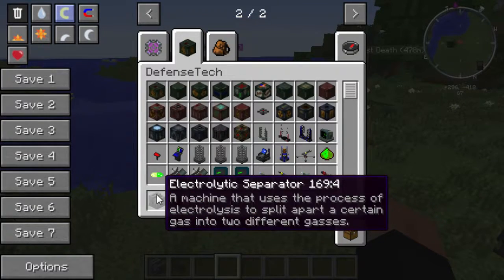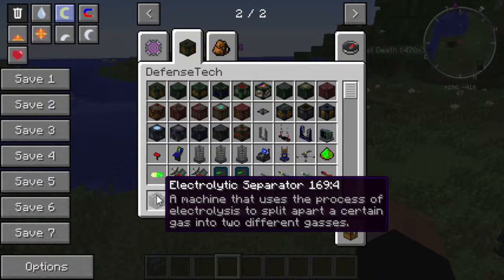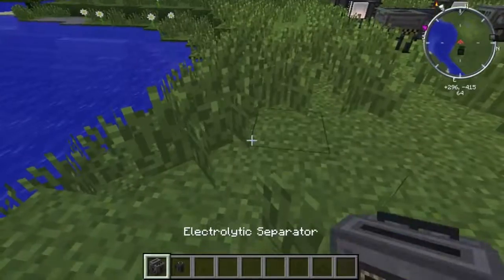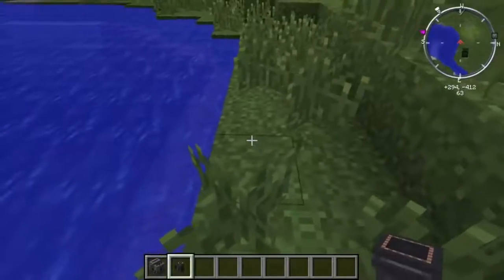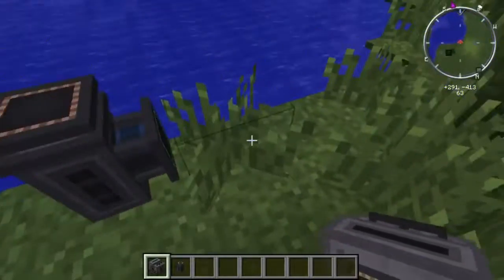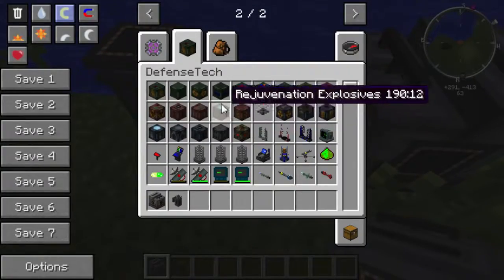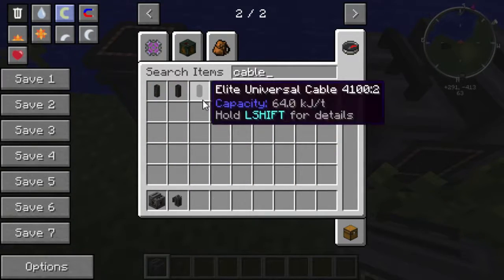The electrolytic separator splits a certain gas into two separate gases. Let me see if I can get this set up correctly — which is going to be fun, considering I'm not 100% sure how. Like I've been saying, this is a really complex mod.